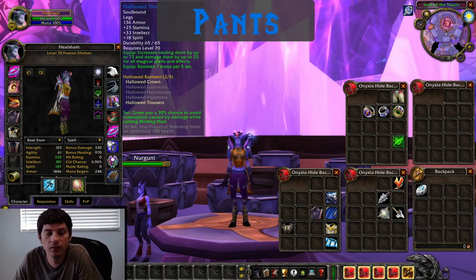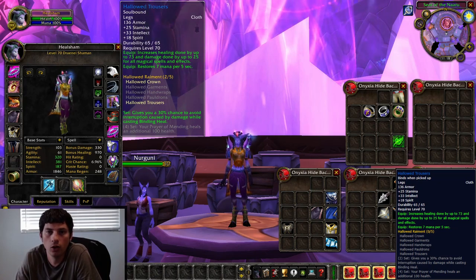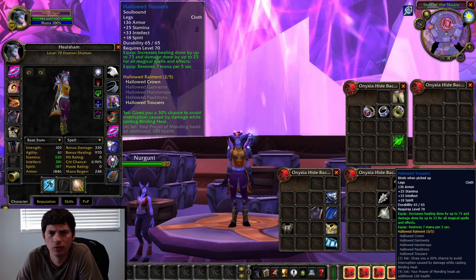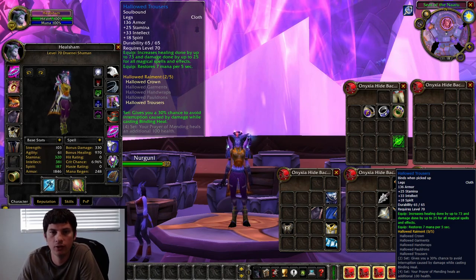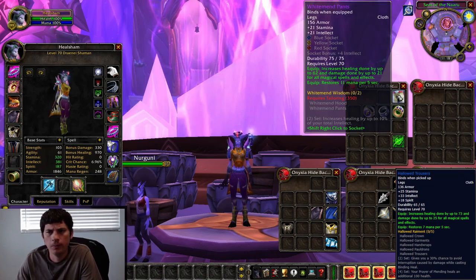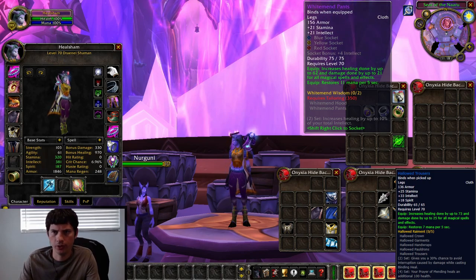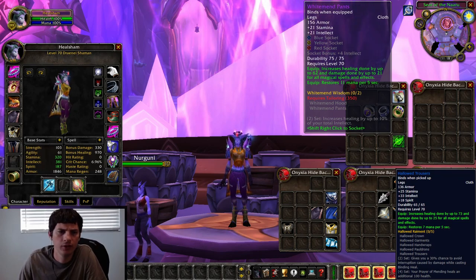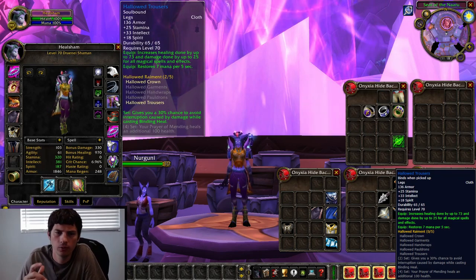The pants situation is actually pretty nice. The Hallowed Trousers from Sethek Halls are really good — the best you're going to get short of epics. Just run Sethek Halls normal and grab these and you're ready for Karazhan. The Whitemend Pants are significantly better but they're a BOE epic and expensive to craft. So the Hallowed Trousers from Sethek Halls are definitely the way to go.